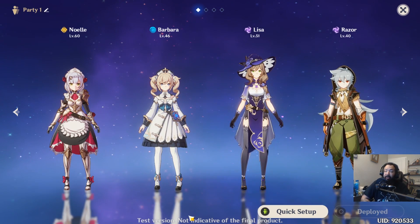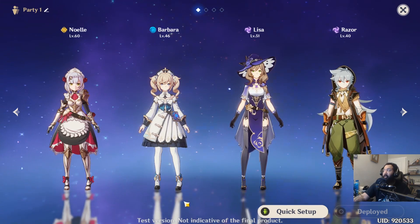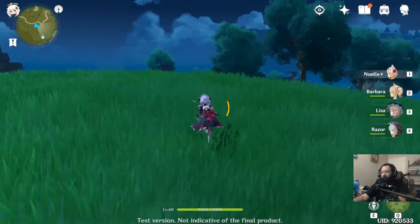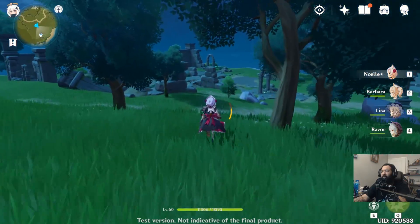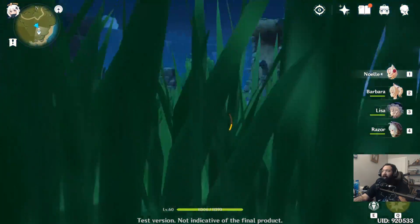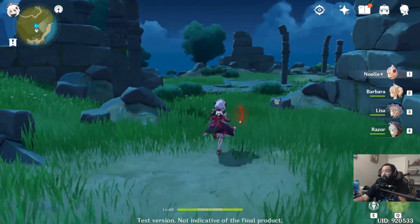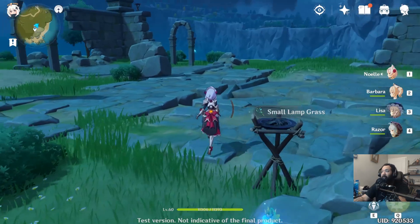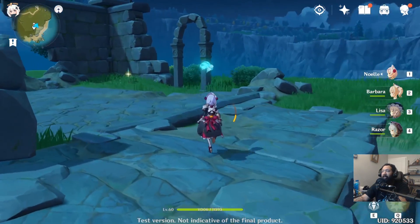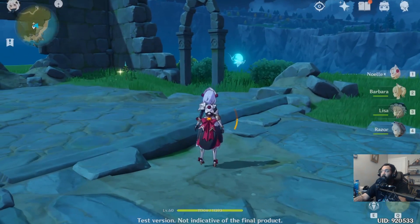Even though resources do respawn on about a daily basis, there's still going to be a period in between where you're running around exploring. This is the opportunity to find those little blue spirits floating around — follow them and they'll lead you to treasure.